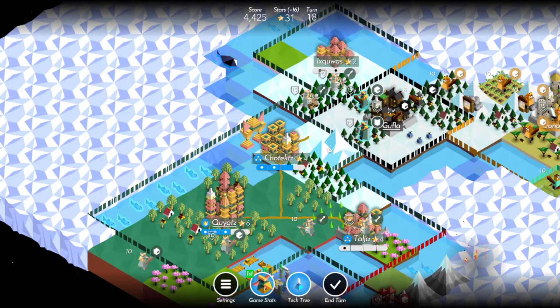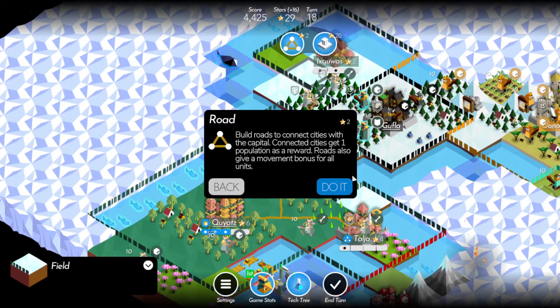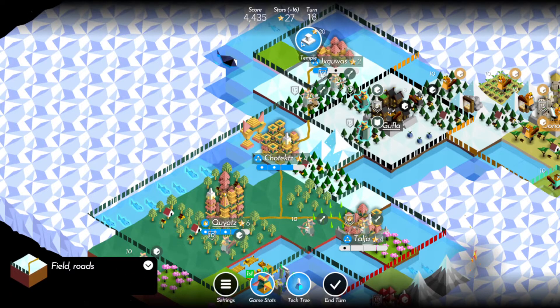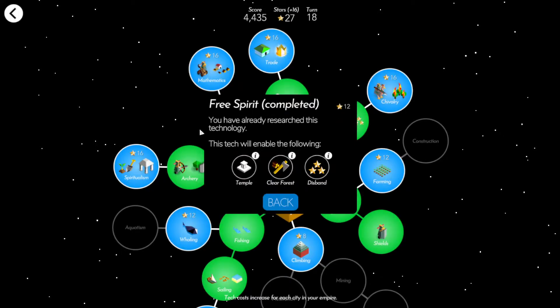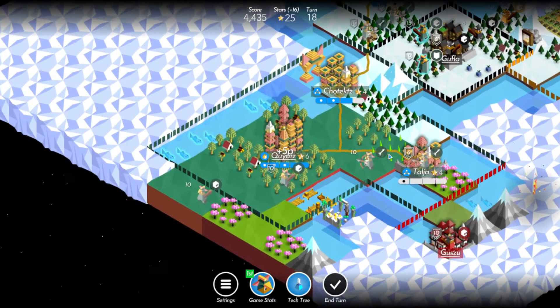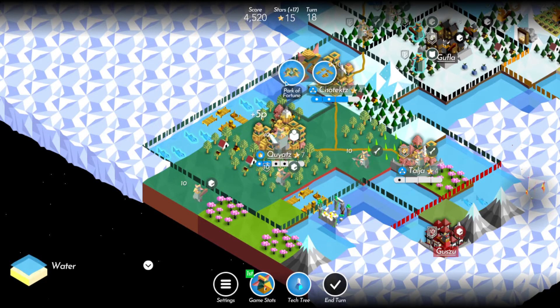Let's put that there and continue to head up this way. Temple costs quite a bit. Temple would give me points, but points aren't really much — this is all domination mode. Get this upgraded — super units, there we go, that'll help a lot. We'll get a port over here. The park of fortune.